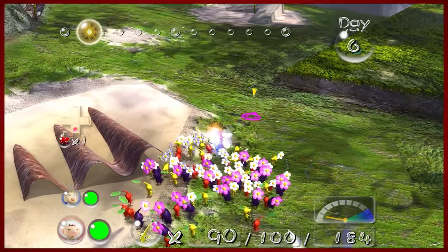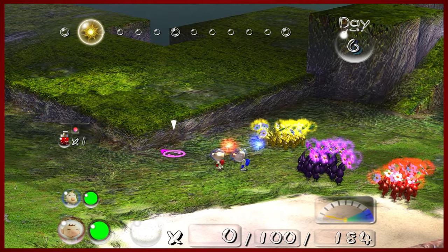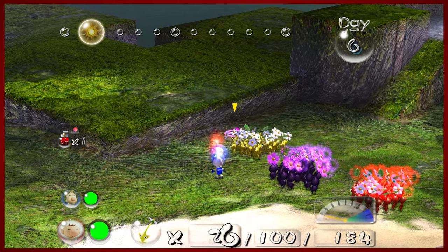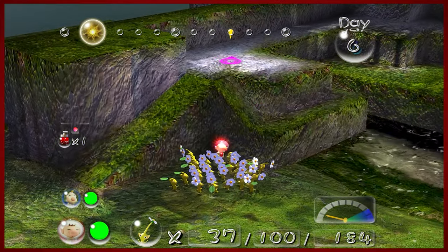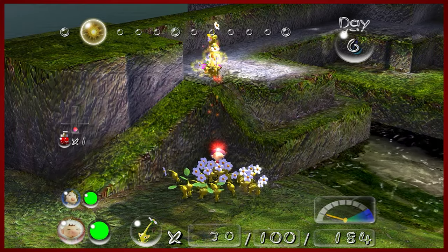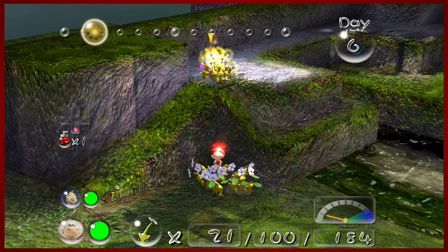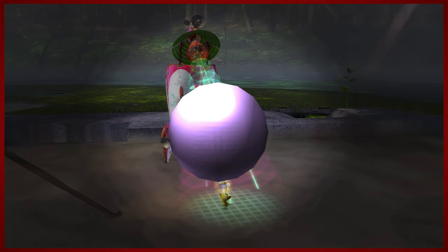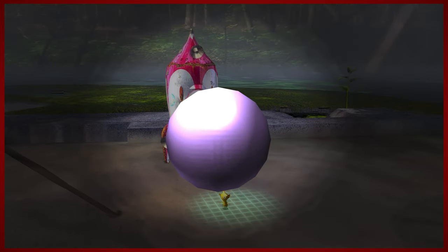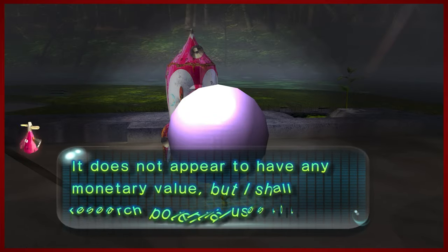There's a little ledge here you can take advantage of. You're gonna want at least 15 of your yellows — we're just gonna throw 15 up there though. That's 16, that should be good. We'll call off the rest of the yellows. And then we get the ultra... ultra bitter spray — I just combined those words in the worst way. I cannot talk.